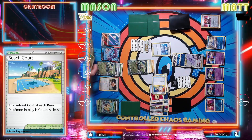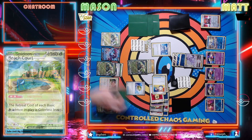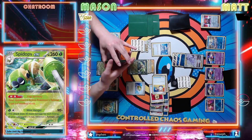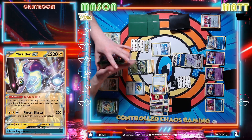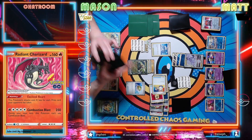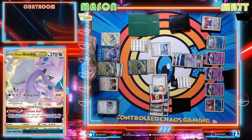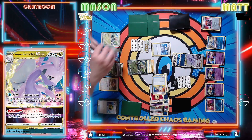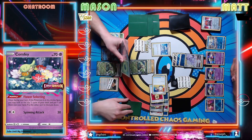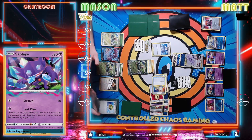Looks like nothing even happened on my board. Ball to Spidops - the third one. Let's go with a Nest Ball. I'm out of options here. This is where that Leafeon would have quite literally OHKOed Goodra with three Spidops in play. Yeah it would have been pretty sweet. Unfortunately this deck - well I mean, I had the Boss that turn. If I didn't, would you have had it? I'd have Leafeon VMAX in hand, but I had no way to power it up. Still almost would have gotten there.